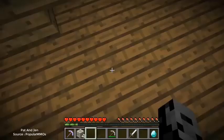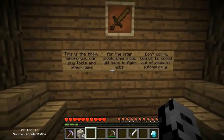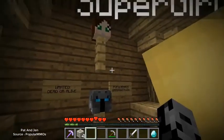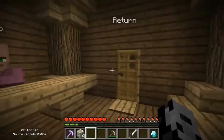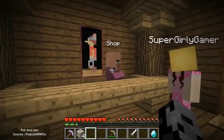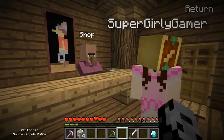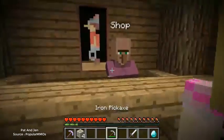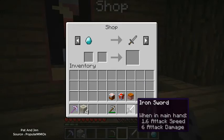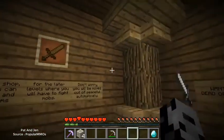There's a shop right here! It says: 'This is the shop where you can buy tools and other items for later levels where you will have to fight mobs.' We can get some steak, a stone sword, leather tunic. I don't think we were supposed to take the pickaxe and sword from that thing because there was no reason to use them. His stuff is really cheap - why would we get a free iron sword if we have to pay a diamond for a stone sword?